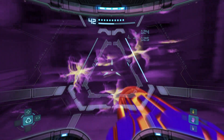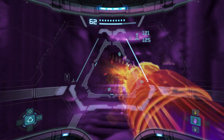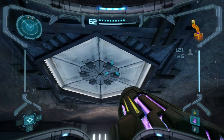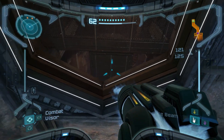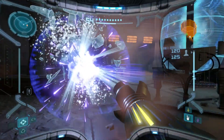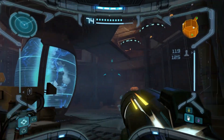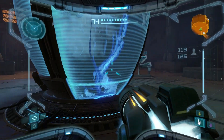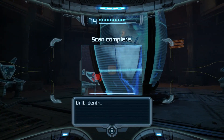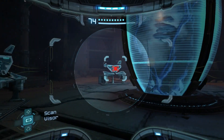Wave beam is your friend here. Missiles can also work well. Do as much as you can to prevent taking damage - at least too much damage. Because as I said, you won't get a save station for a while. Elite pirate alpha - reinforced with Bendezium. Keep that in mind for later.